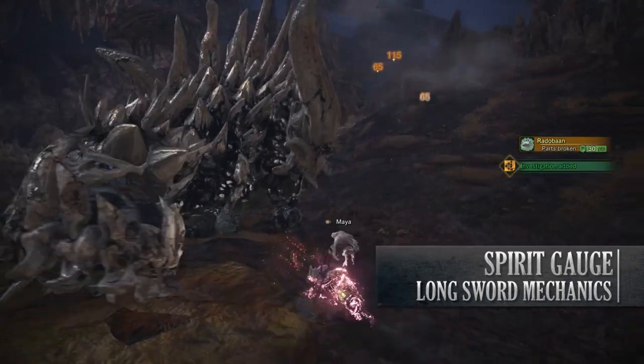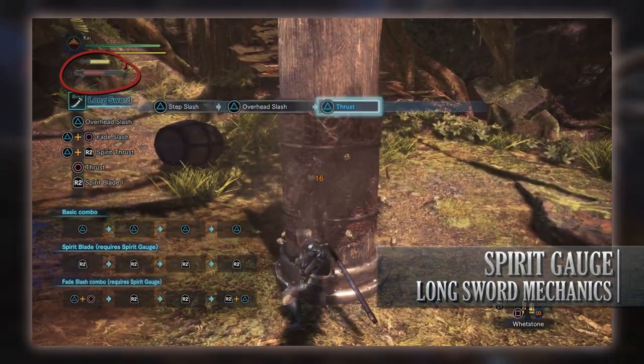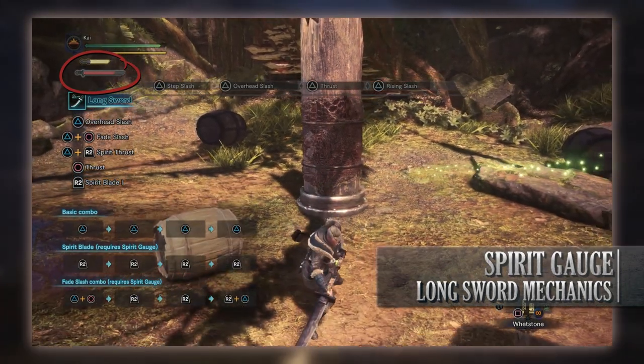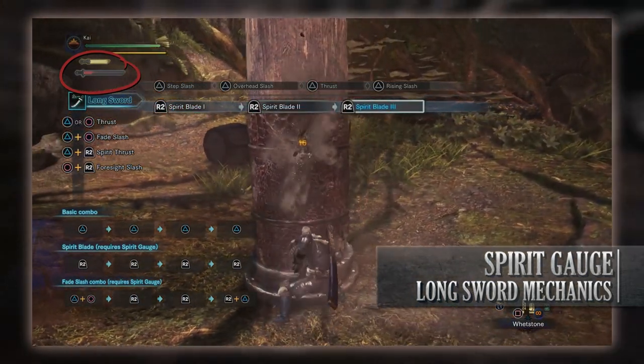As you start dealing damage with the weapon — namely the Triangle and Circle attacks — the Spirit Gauge will start to fill up red. The more this fills up red, the more Spirit Blade attacks you'll be able to perform in a combo string. However, performing Spirit attacks will drain this red bar. Combining your Spirit attacks with your normal Triangle and Circle attacks is key to keeping this topped up.